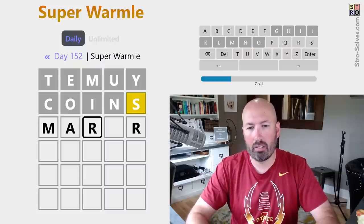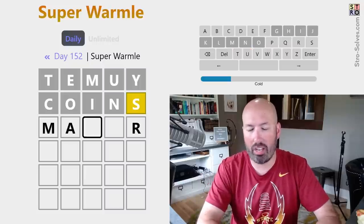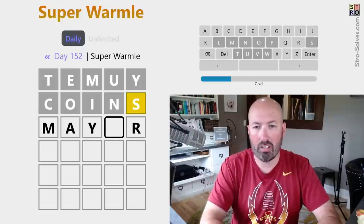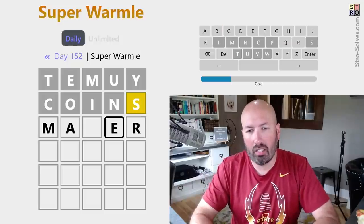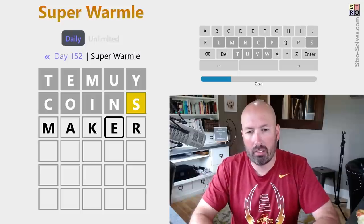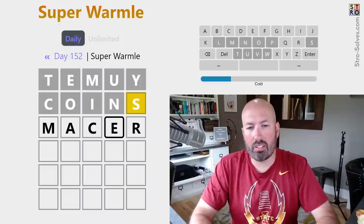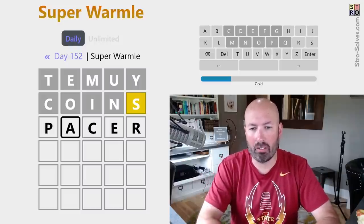That's an R. We can't do major because we can't do a J or an O because of the I and the N. Mayor? No, we can't do an O. We can't do Maker because of the K and the I. What if we did a C there and then put a P here? Pacer. That would be pretty good. Let's go with Pacer.